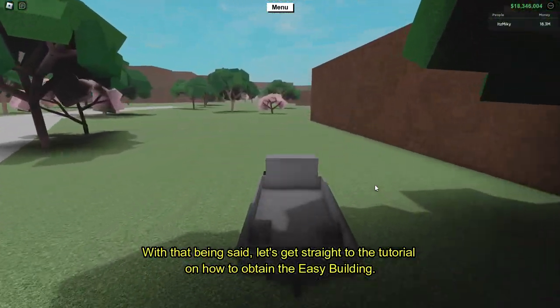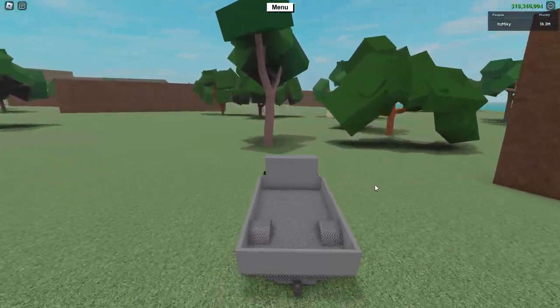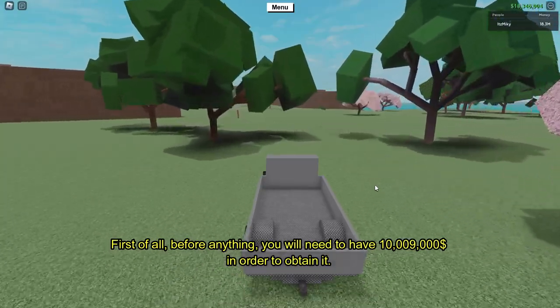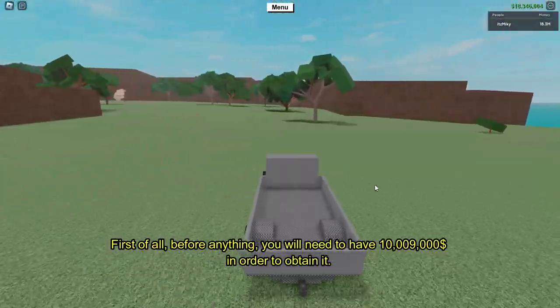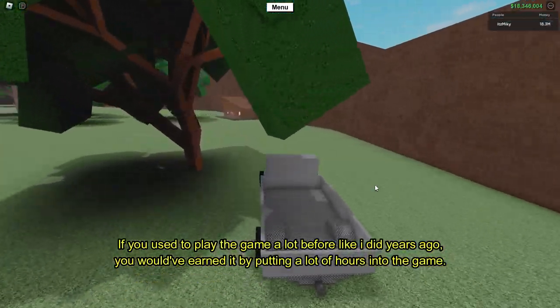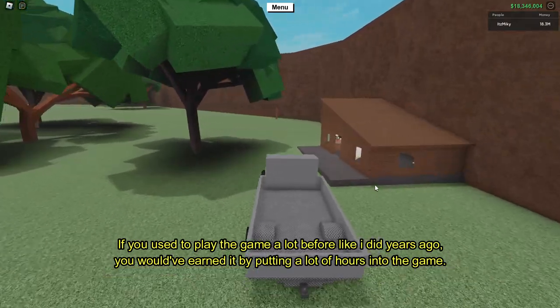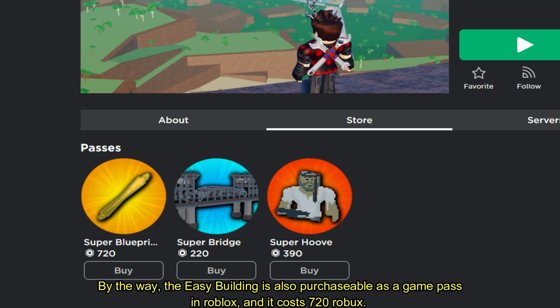With that being said, let's get straight to the tutorial on how to obtain easy building. First of all, you will need to have 10 million and 9 thousand dollars in order to obtain it. If you used to play the game a lot before, you would have earned it by putting a lot of hours into the game. By the way, easy building is also purchasable as a game pass in Roblox and it costs 720 Robux.